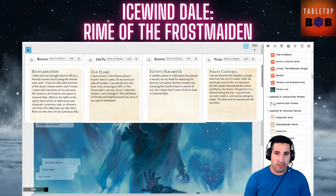In our Session Zero, my characters chose four traits: Reincarnation, Old Flame, Elusive Paramore, and Pirate Cannibal. I've invited all four players to come chat with me about their characters, their backgrounds, and how these secrets fit in.